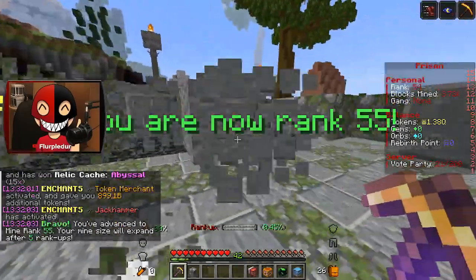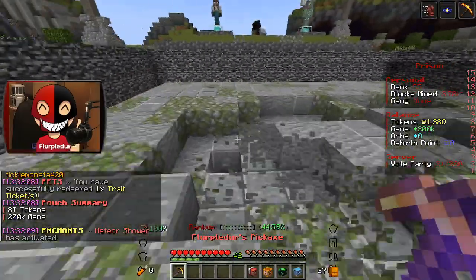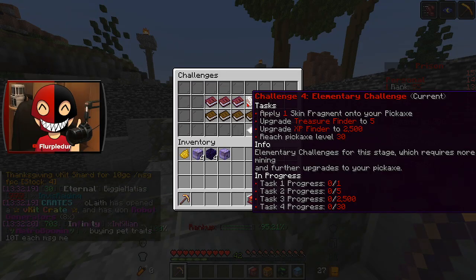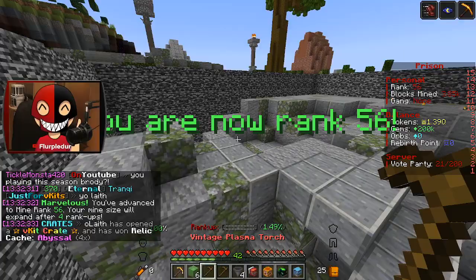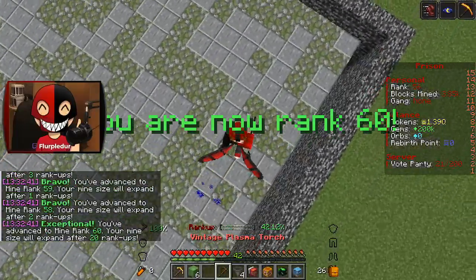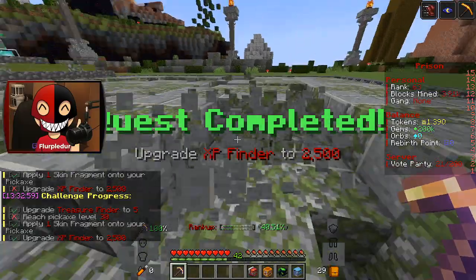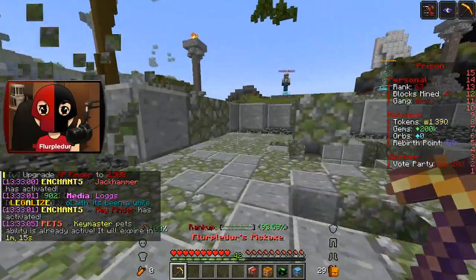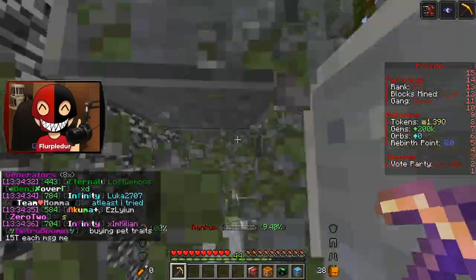There's one very important thing I forgot to mention that is involved with challenges that I'm gonna be showing you here in a second. I did this last season, and if you watched that episode, you know exactly what I'm about to do. Apply one skin fragment to your pickaxe — well, I need one to do that, which means I'm gonna have to open up some keys or something. They should surely give me a skin box — yeah, there they are. I've been getting rid of the vintage plasma torches because they've been filling my inventory. Rank 67, and pickaxe level almost 45 — I need five more and I can get some new enchants.